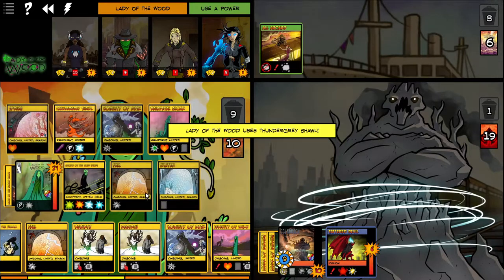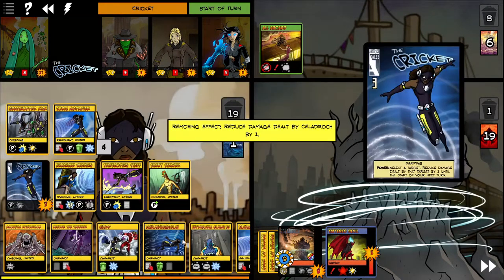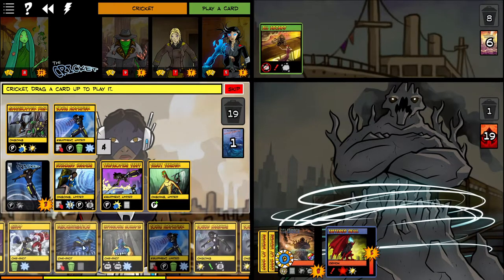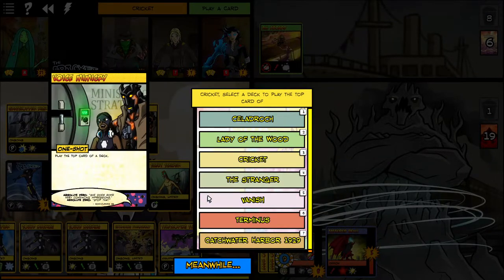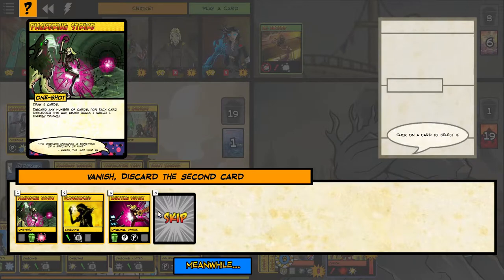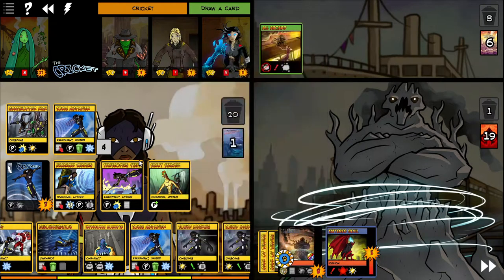Granted, that does give the lady a lot of healing, but that's not exactly what we're aiming for here — we're aiming for pain. Turning her Thunder to irreducible damage is so sweet. That one-shot he played gave him two points of damage reduction, so that's why everything kind of bounces off him. Right here we can try to heal the Lady a little. He really doesn't have any damage that he can do, so I'm looking for cards that will amplify teammates.